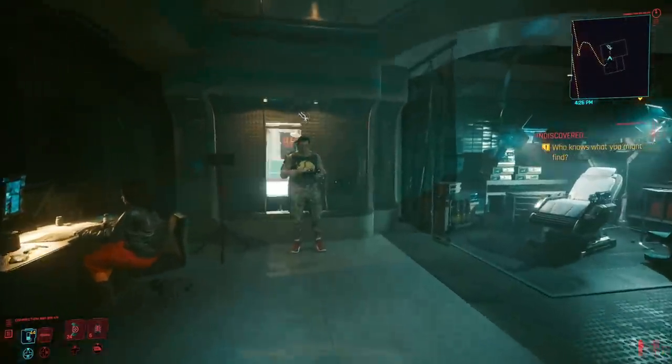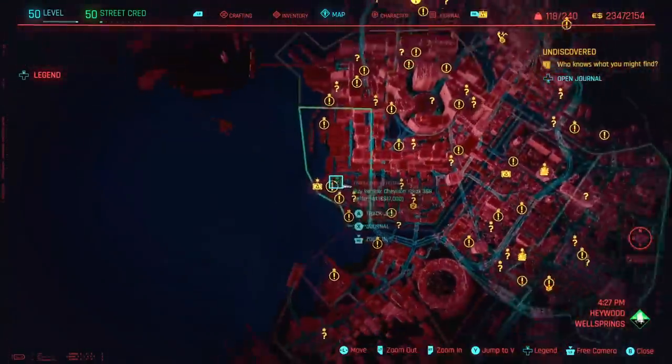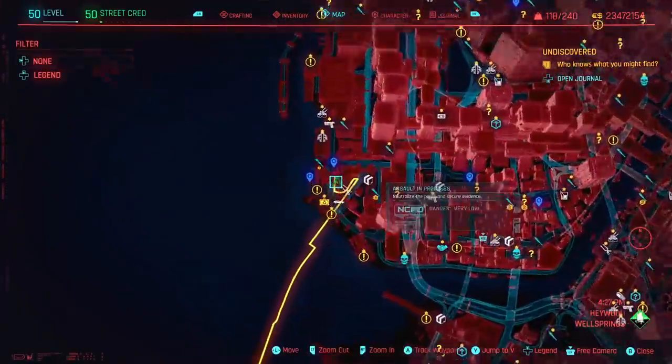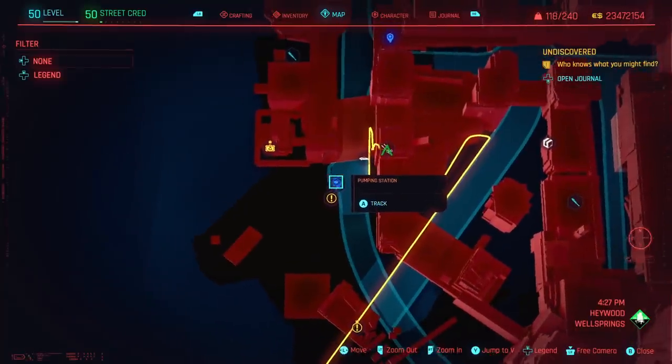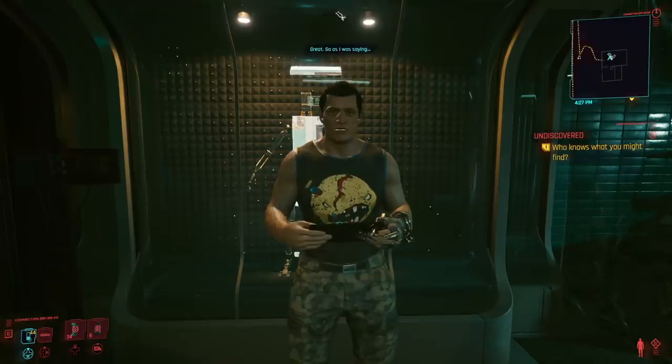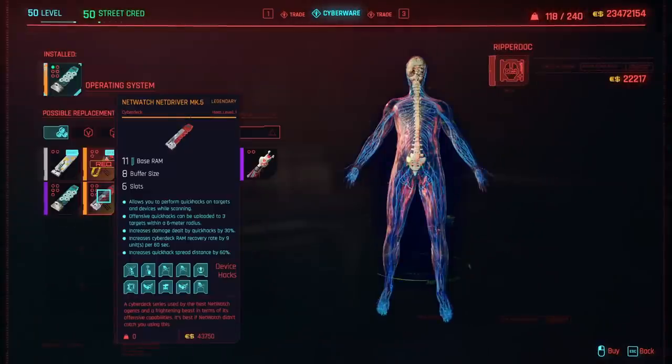Next, we've got to get a new cyberdeck. One of the best ones for this build is in the downtown area. The closest fast travel point is at the Pumping Station, and then you run to the Ripperdoc right there. The cyberdeck we're looking for is the Netwatch Netdriver Mark V. The reason we want this one is because it increases damage dealt by Quick Hacks by 30%, which is really good. It costs $43,750.